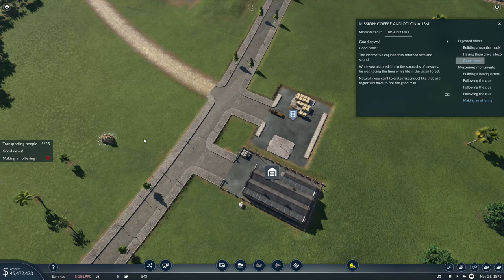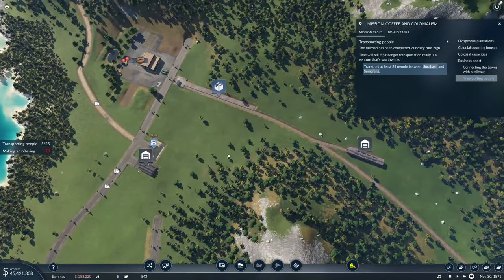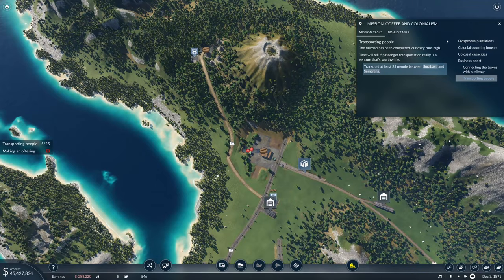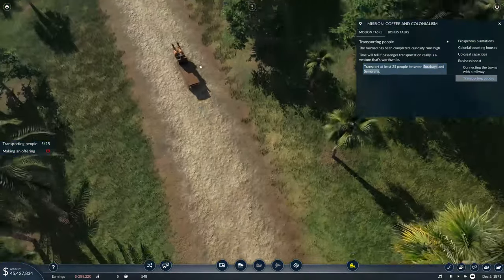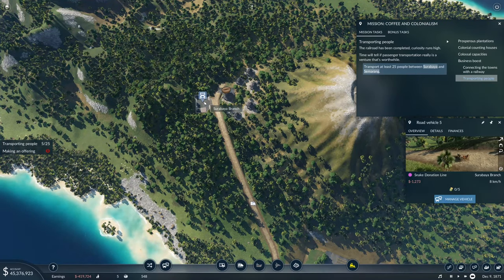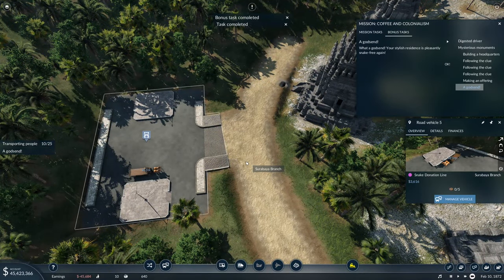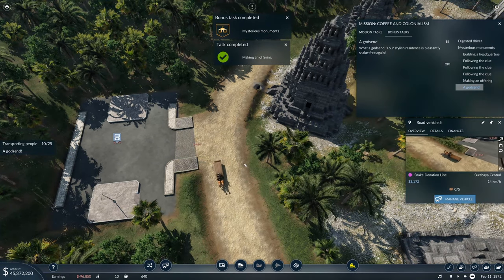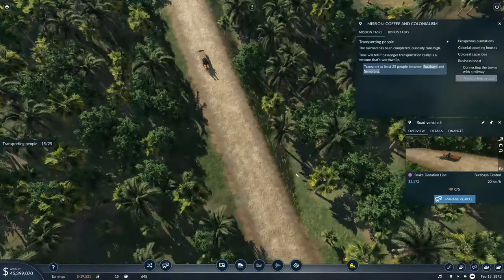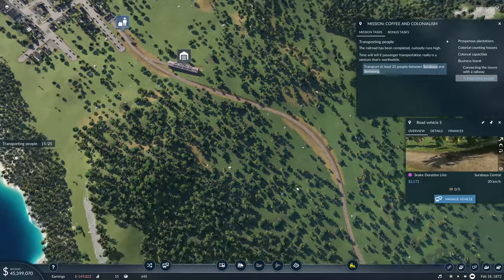Making the offering is done — good news, the locomotive engineer has returned. We still need to transport 25 people between Surabaya and Semarang. We're waiting for two missions to complete simultaneously. The snake donation truck appears to be transporting nothing — maybe because I put the temple stop as the first stop in the line. Let's skip forwards and see. The passengers are accumulating slowly — it's not a high-volume railway.